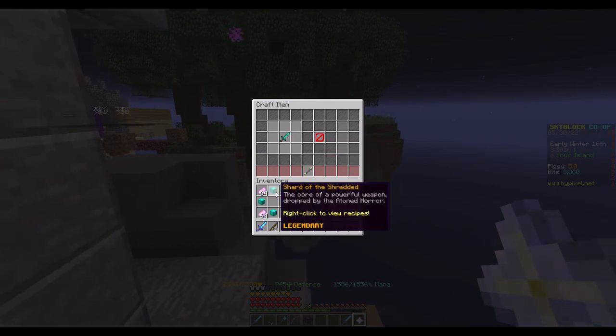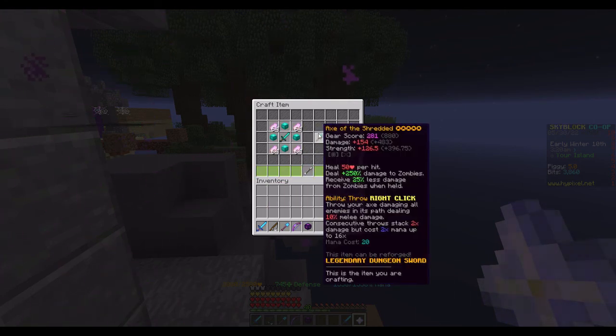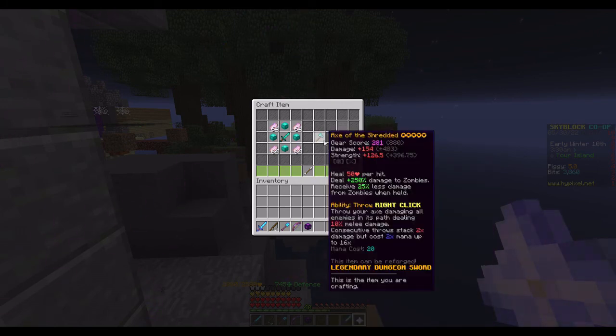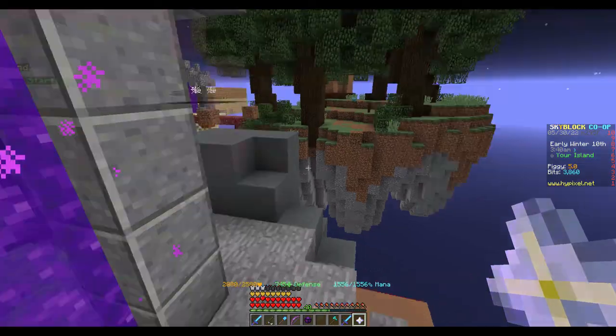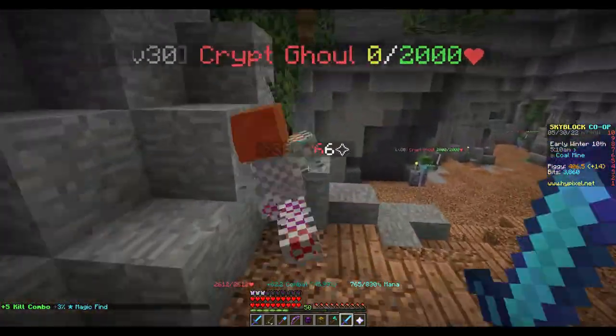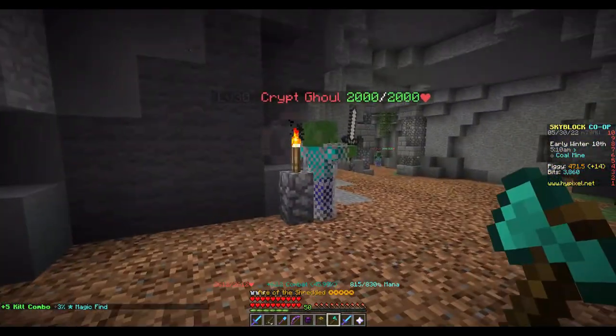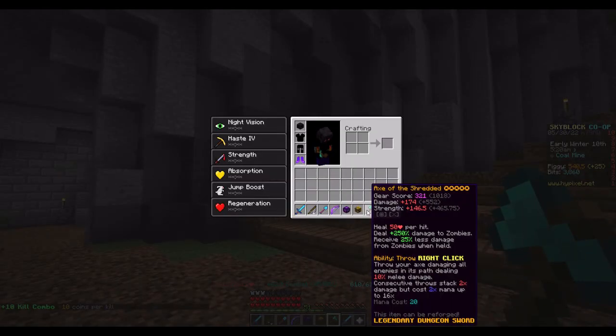Let's just go into crafting right here. So I have my Reaper Faust in here and I'm just going to test it. Okay, this one does 300. So far, without anything on it, the Axe of the Shredded isn't doing amazing.